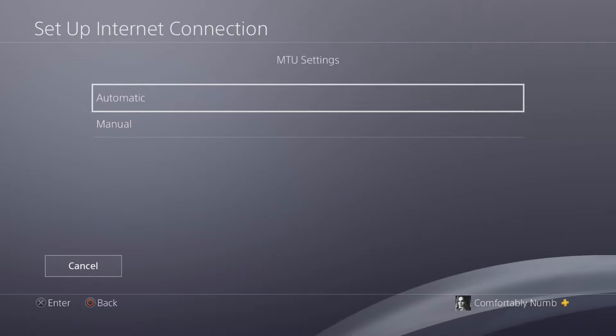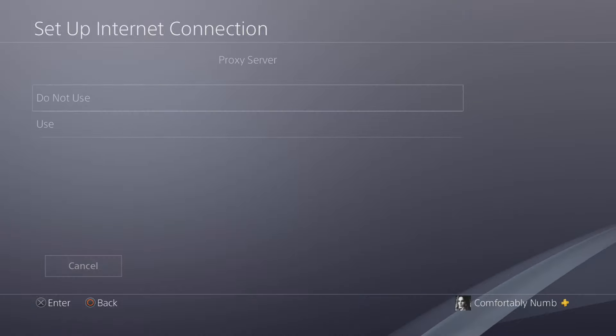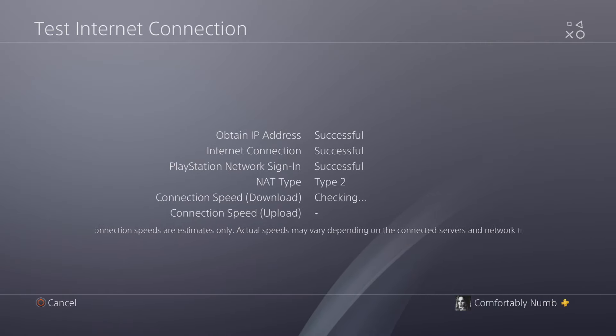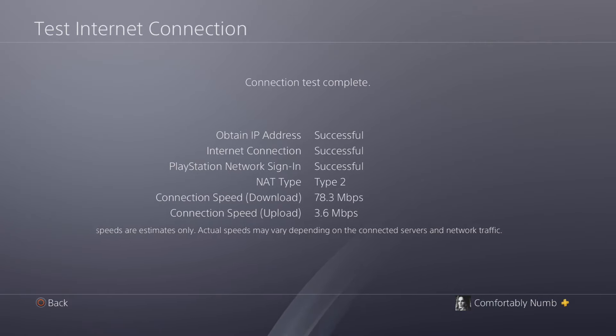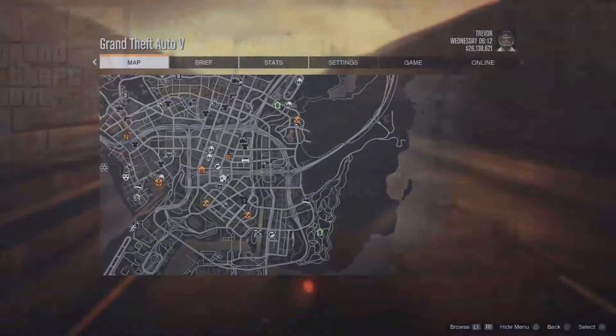What you want to do then is fill in the primary and secondary DNS shown on screen. Then you simply click next. MTU settings automatic. Proxy server do not use. And then test your internet connection to make sure that everything is still working fine.